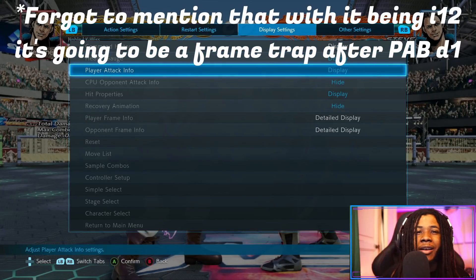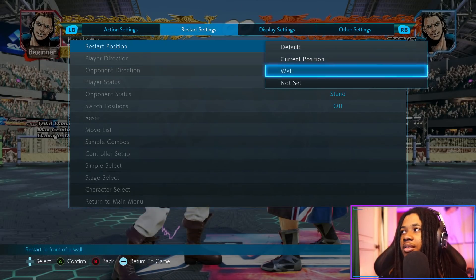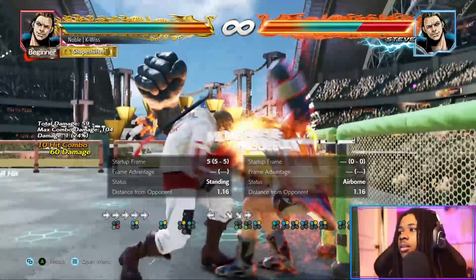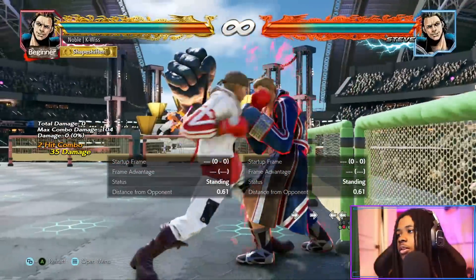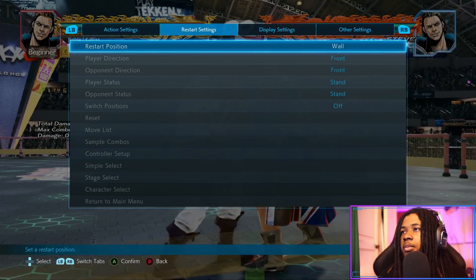That's one thing I love about having frame data in the game — we can just see right away that this new move is minus five. Small things that make a difference. It probably wall splats, and with a 12-frame startup, let me try something.